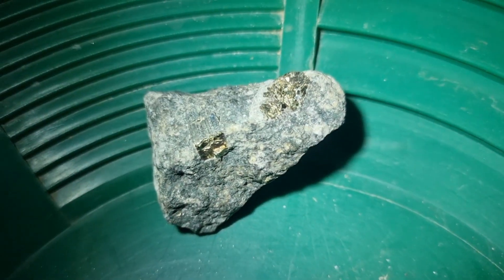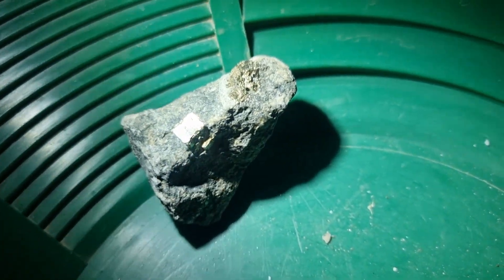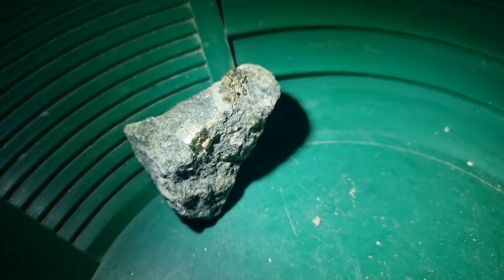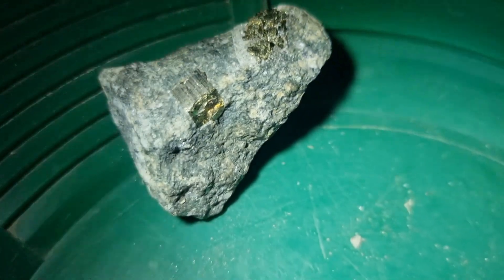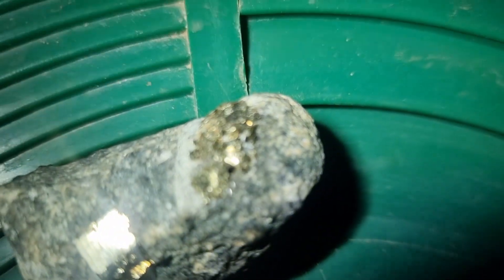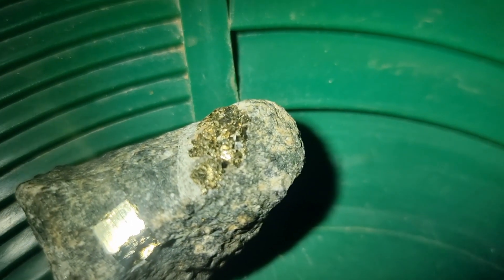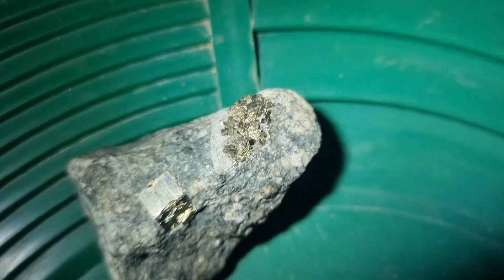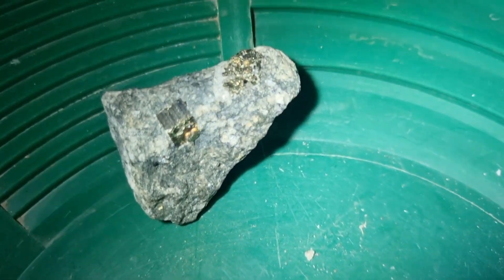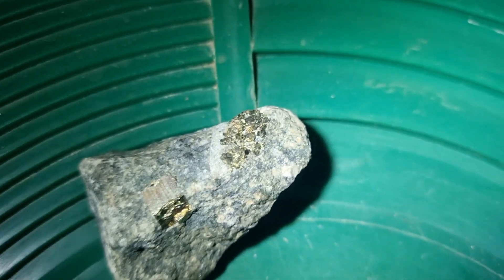General fools gold — pyrite, iron pyrite. It comes in cubic form and you can see that massive cube in that specimen there, about eight millimetres square. If I got the magnifier on that, you'd see that all the fools gold in that part is just a lot of little cubes all bunged together. So if you're looking under a loupe and you're not sure if it's pyrite or gold — if it's cubically formed, it's generally pyrite.